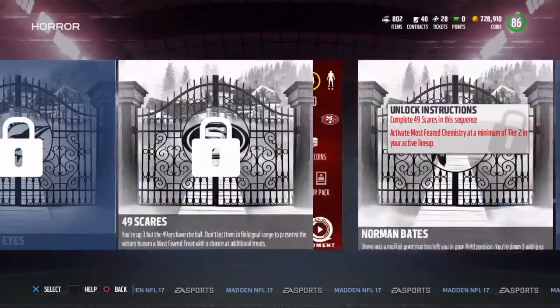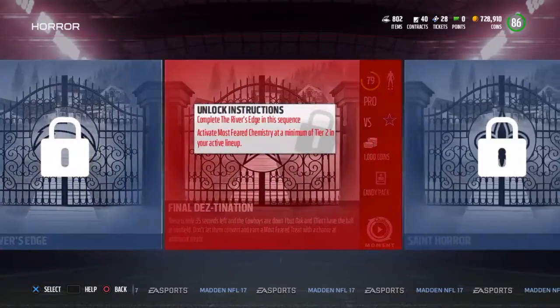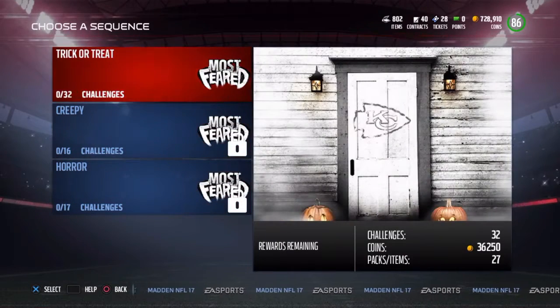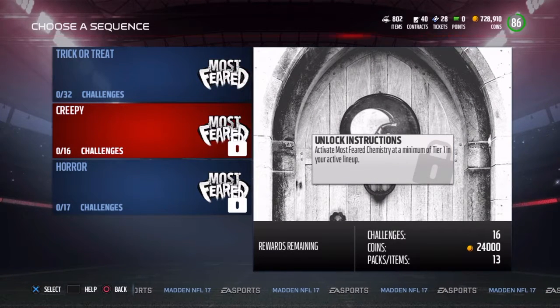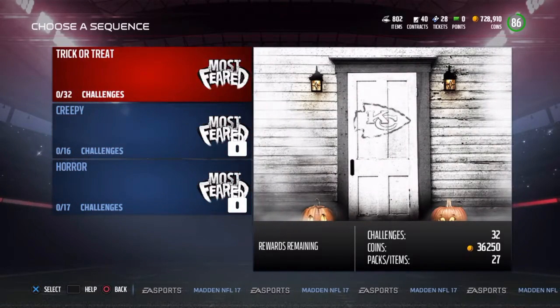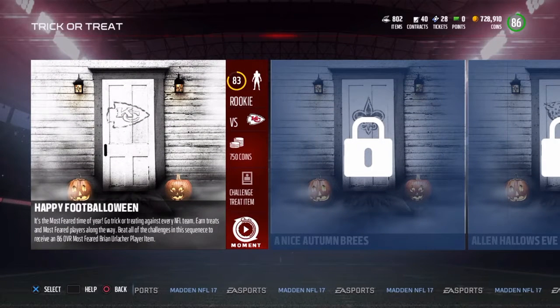Here are the solo challenges. They are a bit weird — how they do like a 4000 one, I don't know how these work, but you get 36,000 coins right here. There are 32 challenges, and 65 in all. To do the next tier, you need a Tier 1 Most Feared chem, and for the ones after that, you need Tier 2. At the conclusion of these 32 solo challenges, you get an 86 Most Feared Briner Lacquer.